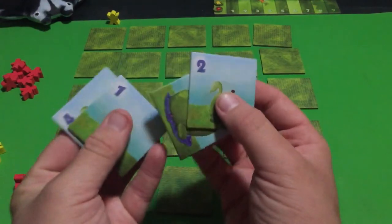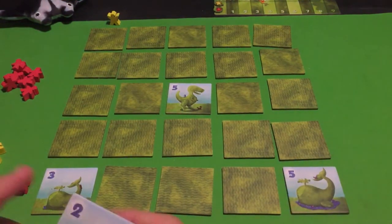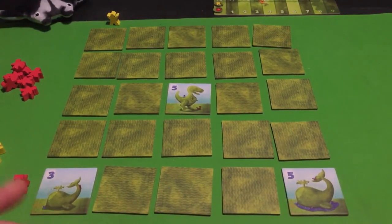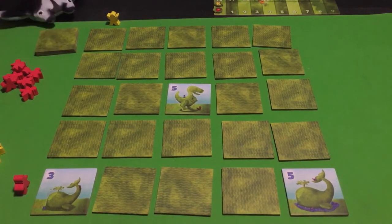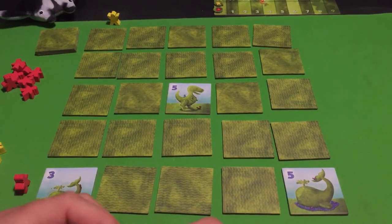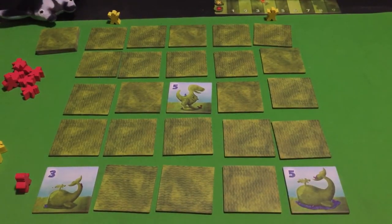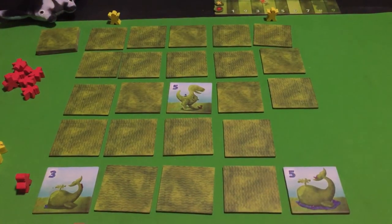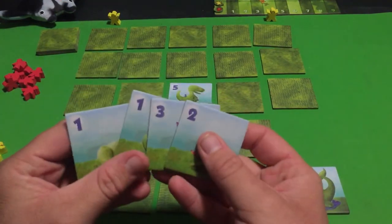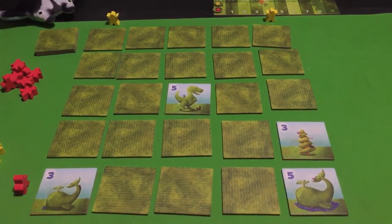Manta's got a two, a five, a one, and a four — he's going to place the five right there. Assuming there aren't any fives blocking his line of sight at the end of the game, he'll be able to see that one and score for it. Now it's my turn — I definitely want to see that five, so I'll put my meeple over there. I'll take this tile and put the three here, hoping for the best.